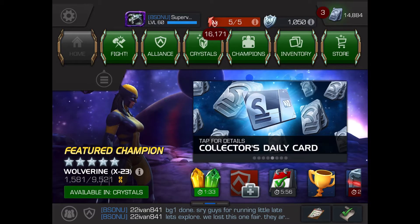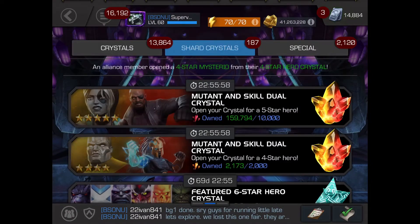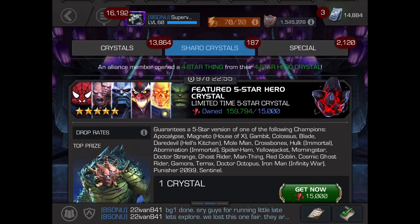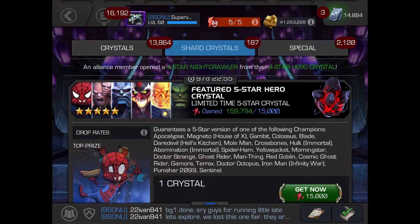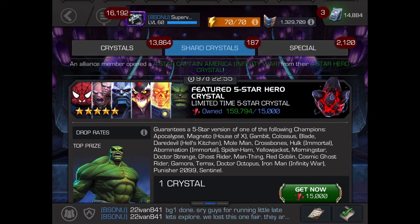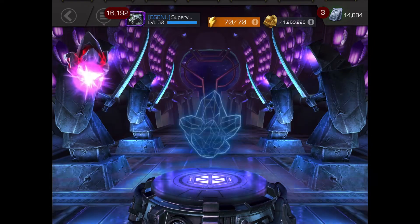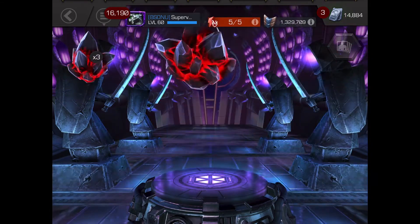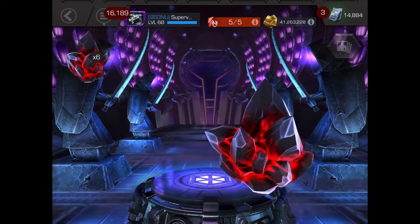In today's video we're going to be opening 10 of the brand new 5-star featured crystal. Let's show you who's in the new featured: we've got Apocalypse, Cosmic Ghost Rider, Red Goblin, Immortal Abomination, and Spider Ham. These are the big wins in here guys, everything else is pretty mediocre. I'm big time after Apocalypse, big time after Cosmic Ghost Rider, so if we can hit those two I shall be really happy and won't need to waste my 6-star shards on a featured crystal.